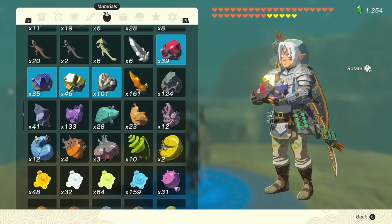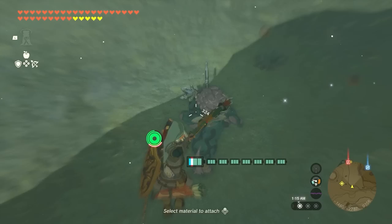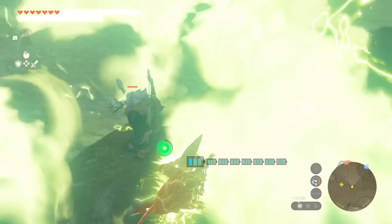Number 9: Ore Arrows. Opal, topaz, ruby, and sapphire — precious stones, also called ores, are found in mines all across Hyrule, and players are sure to end up with plenty in their inventory after just a few hours of exploring. Although selling ore is an extremely profitable option thanks to their high value, they can also be fused with arrows to inflict substantial damage.